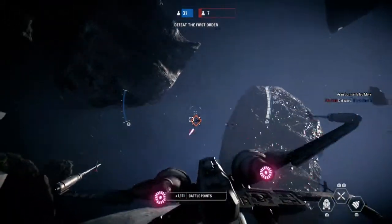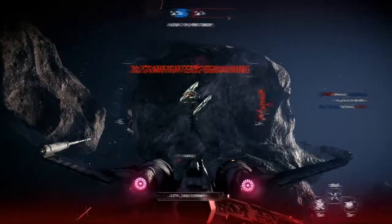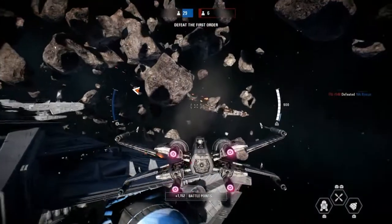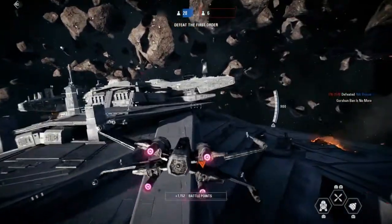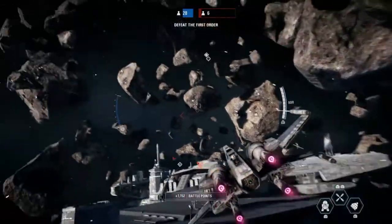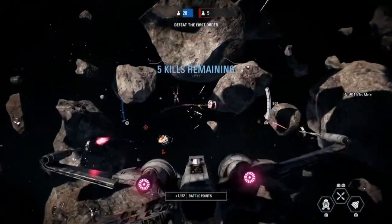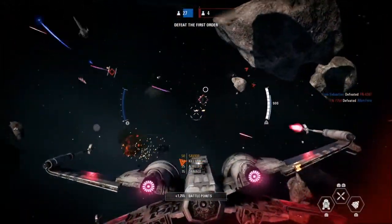First Order ships are very hard-shaped — not an easy shape to remember, not compared to the Venator or with all these bits sticking out of it. It looks like — I don't know what it looks like, but it doesn't have a shape I can recognise yet.